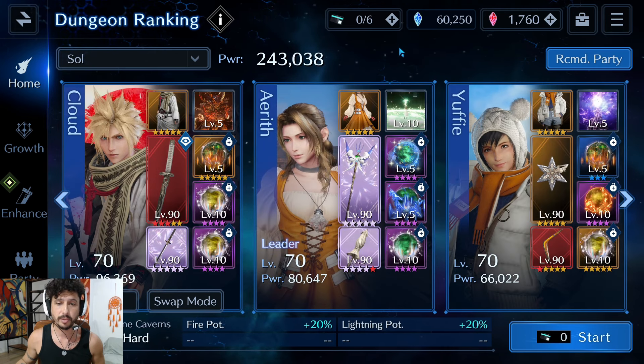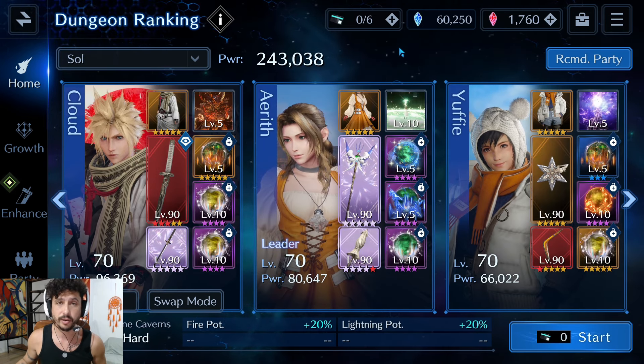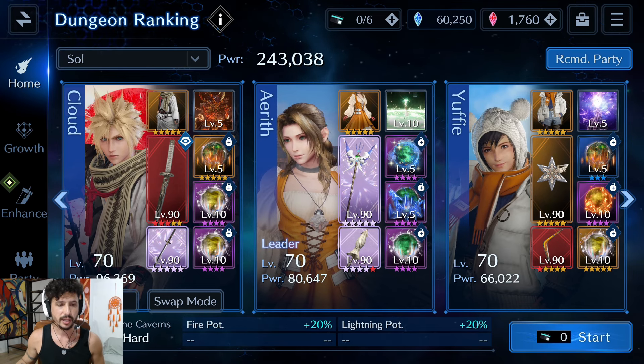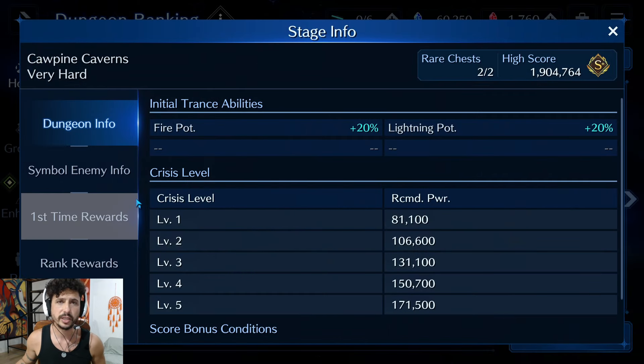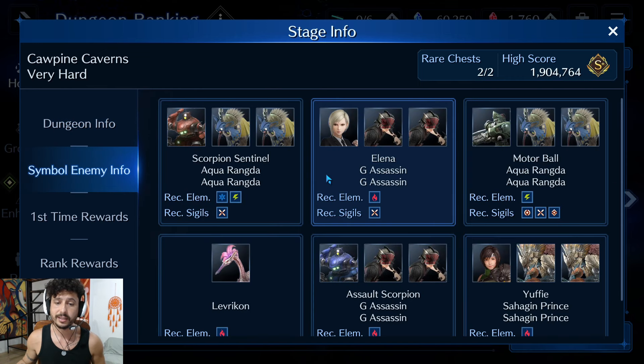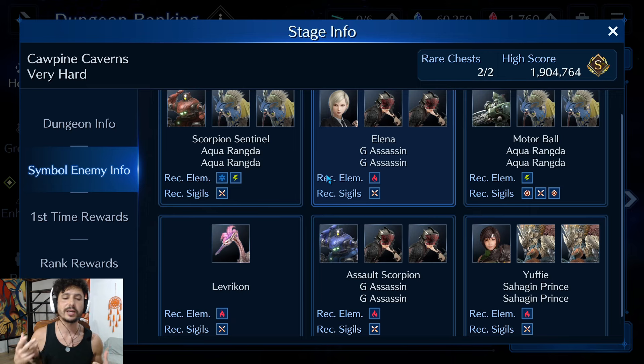This is the team I'm going to be running: Cloud, Aerith, and Yuffie with a total power of 243,000. The dungeon consists mostly of using fire and lightning, either materia or weapons, to do the majority of the damage in the fight. Like most dungeon ranking events, there are a bunch of different ways to complete this, so I'm going to show you one of those ways.